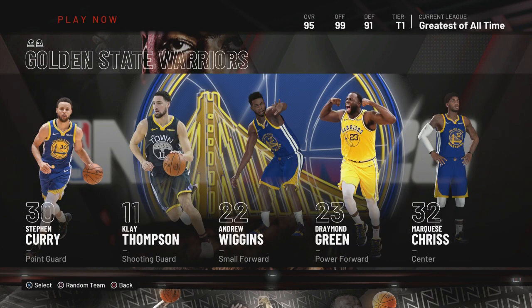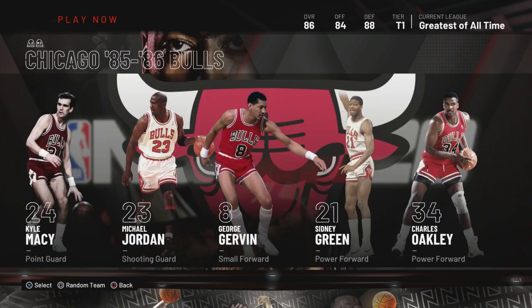The Golden State Warriors — you can use that team to win, but the problem is they lack size. So if you want to use them, it's up to you depending on your skill set. But make sure you play zone. If you're going into a monster matchup, play zone and be solid with it — that's the only way you'll be successful.